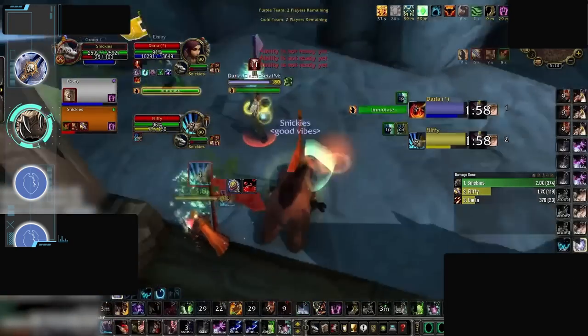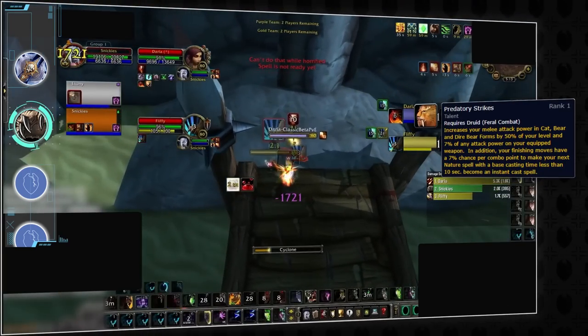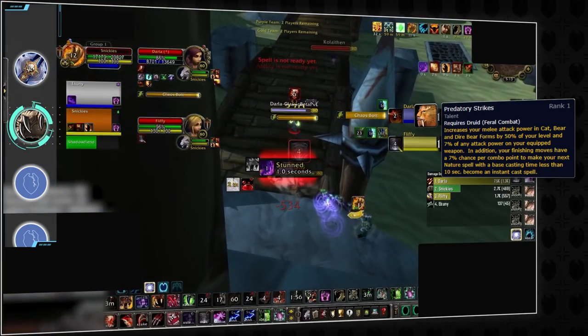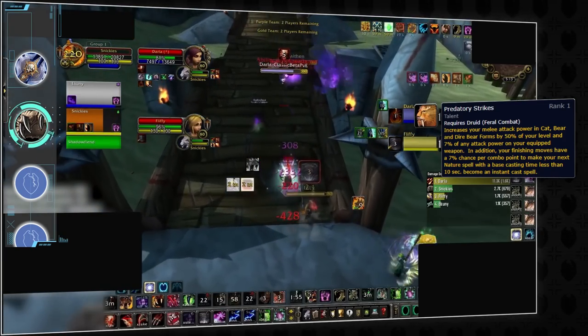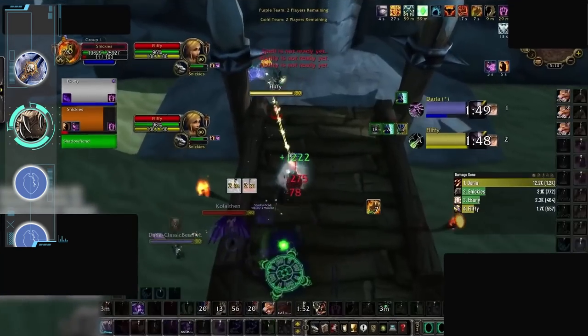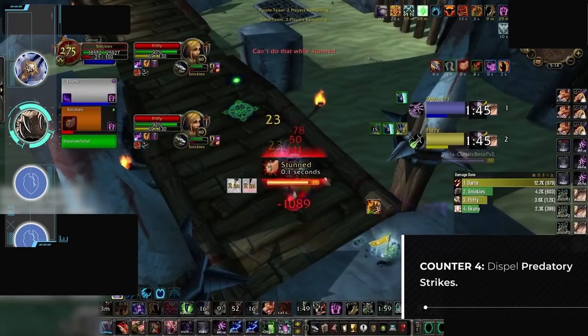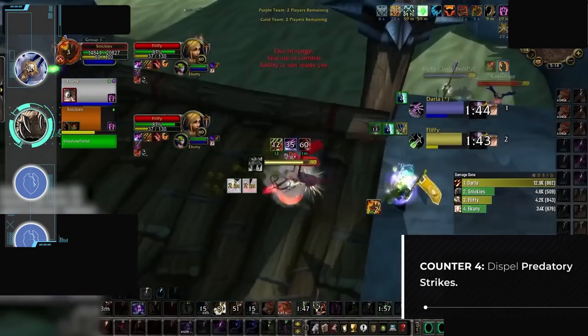You should also be on the lookout for Predatory Strikes buffs, which the feral will be getting more frequently while Berserk is active. While these buffs don't directly increase the druid's damage, they allow CC off targets in order to prevent peels. Keeping the druid free of buffs and instantly dispelling Predatory Strikes with a purge effect will indirectly help alleviate some pressure.